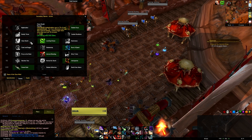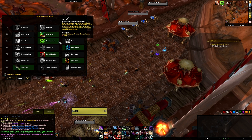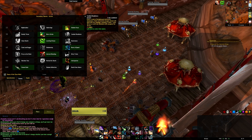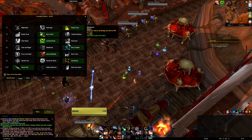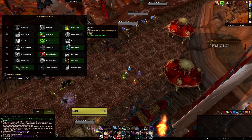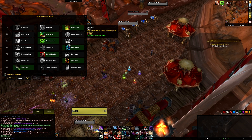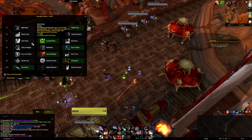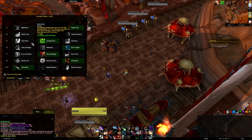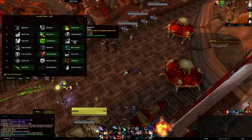At level 45, choose between Cheat Death or Elusiveness. Leeching Poison is practically useless while raiding — absolute garbage if you constantly need healing in a fight, it's probably a wipe anyway. Elusiveness in nearly 99% of cases is the right pick: Feint reduces damage taken by 30%, letting you survive mistakes even without Cloak. Cheat Death requires you to really screw up to proc it, and if something's gone that wrong it's probably a wipe.